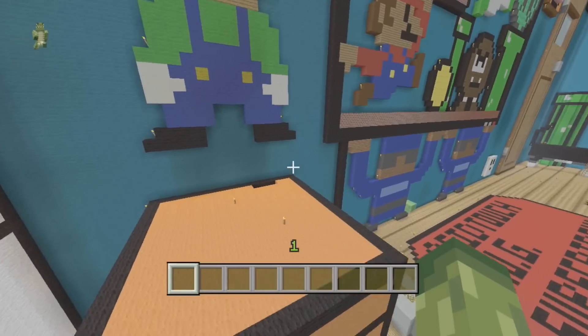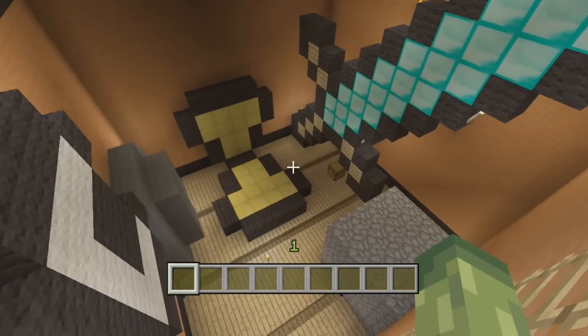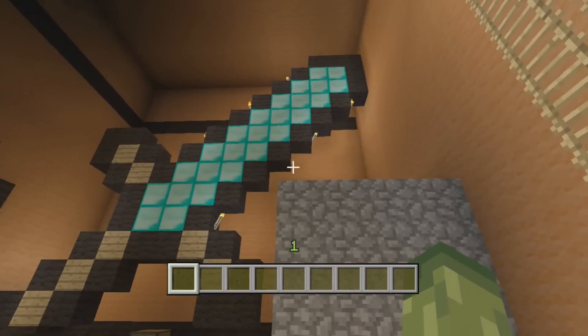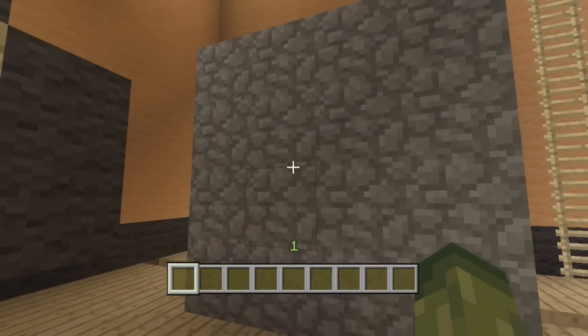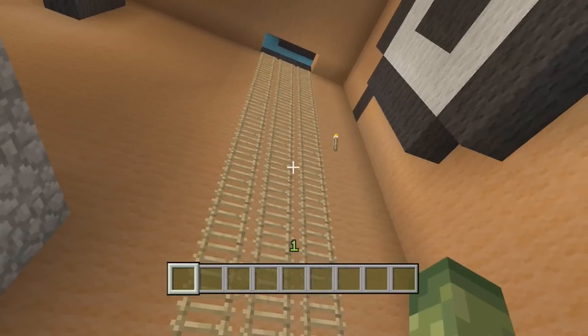Over here we've got a chest replica. Can you get inside? Oh — you can get inside! Inside we've got some gold nuggets, a diamond sword, and a block of cobblestone. I like that feature. It looks really good.